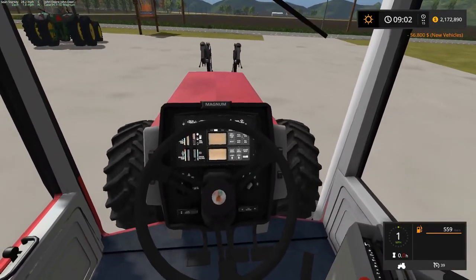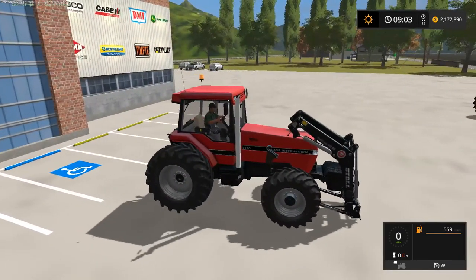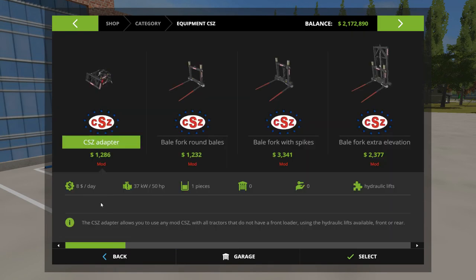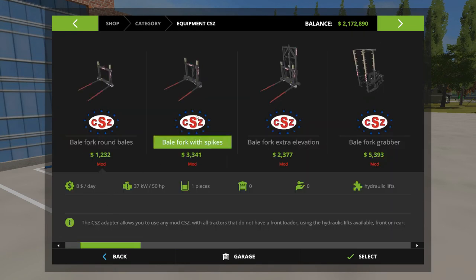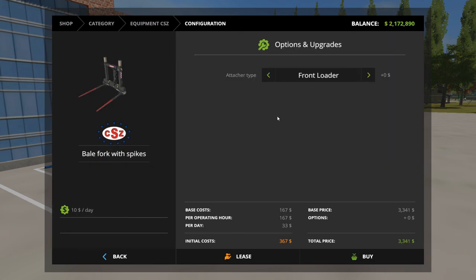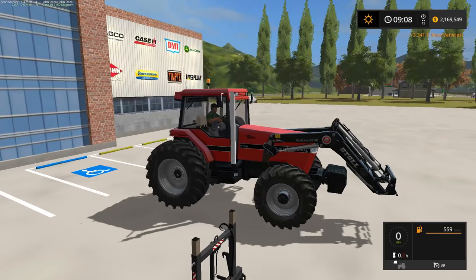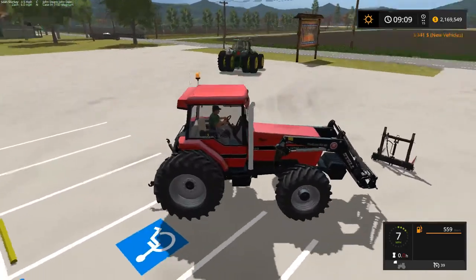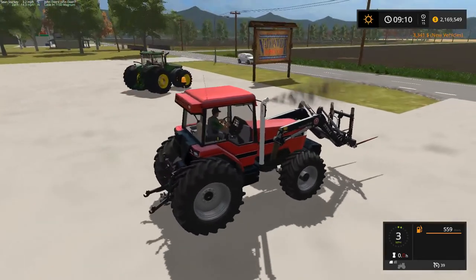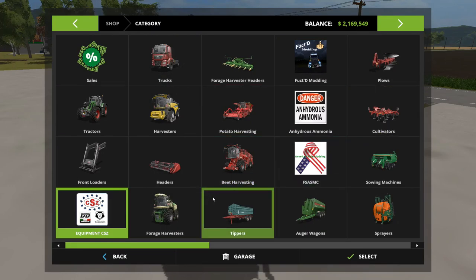I did spring for the Magnum — it's a nice tractor, it's what I have in my single player. I could have saved the money but if I need it for something else I have a little more horsepower. That's why I went with the 49.5 — that way I can use it as a loader tractor too. 2.5 million got me quite a lot. Honestly if you guys are doing any sort of hay work, the CSZ pack is the best — I'm literally too lazy to load all the bales by myself.